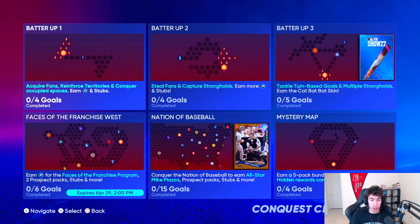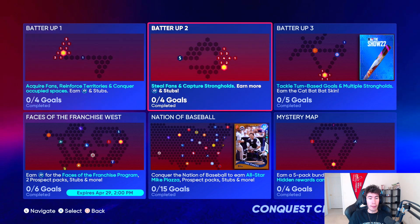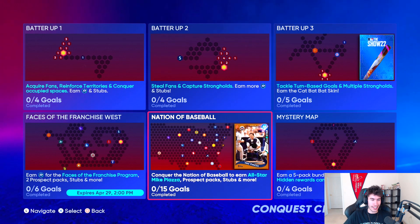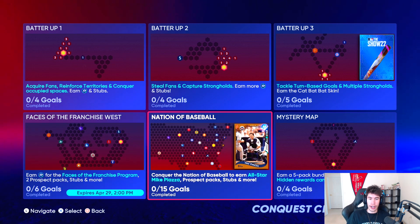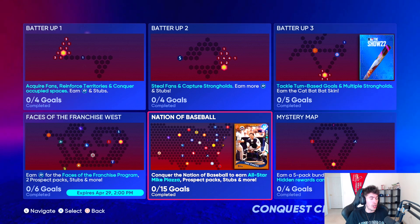I have not played Conquest this year. There are multiple maps, but I'm going to be focusing on the Nation of Baseball map because that's kind of the main one to start. You can really apply this strategy to pretty much any Conquest map, and if you're able to beat the USA Conquest map, you should be able to beat all the other ones.